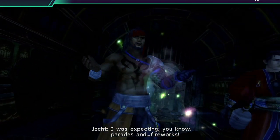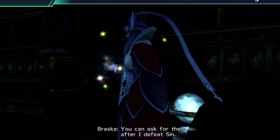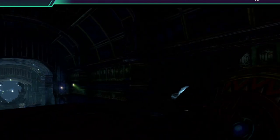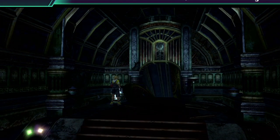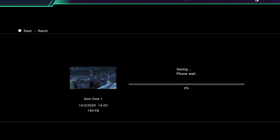I was expecting, you know, parades and fireworks. You can ask for them after I defeat Sin. Jecht, Braska and Auron. Jecht, Braska and Auron.